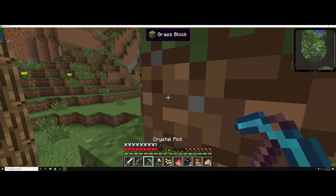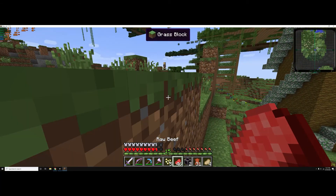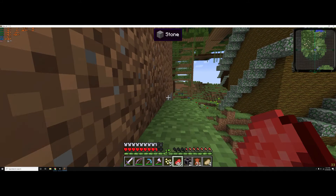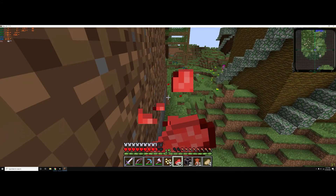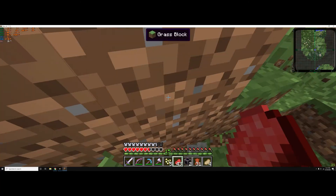Basically, now that we have this pickaxe we will easily be able to get tons and tons of resources, because this dimension has a lot of good stuff.